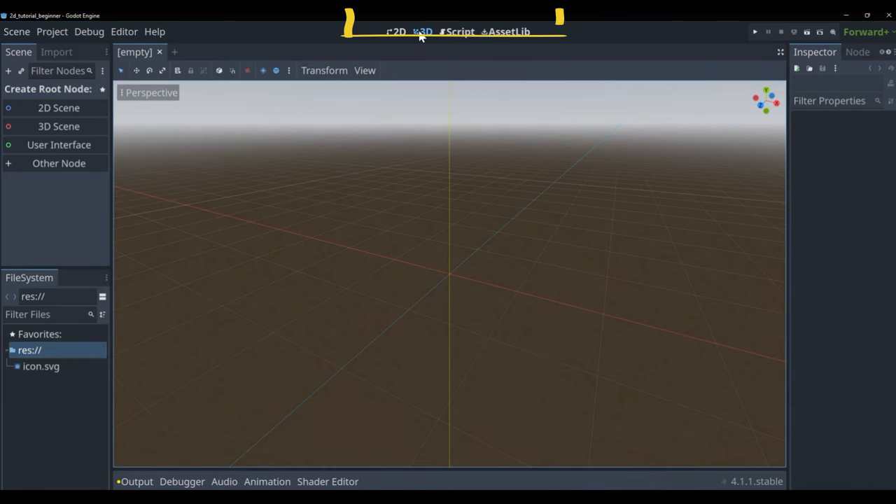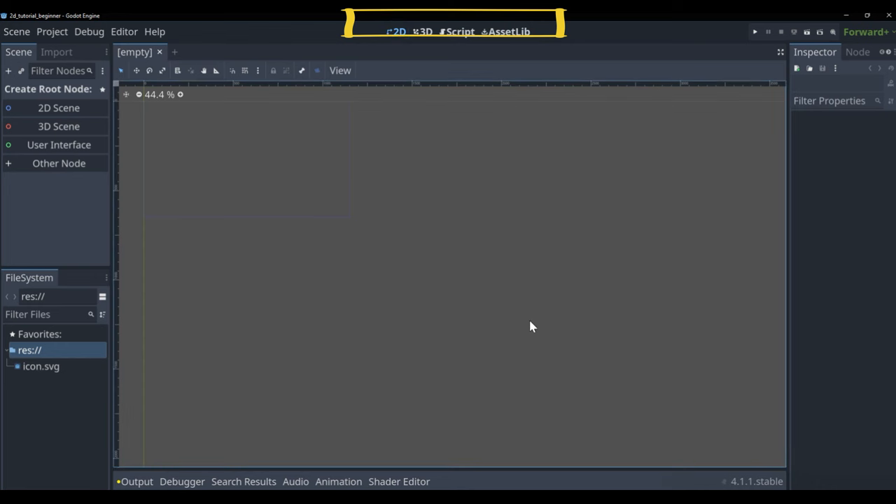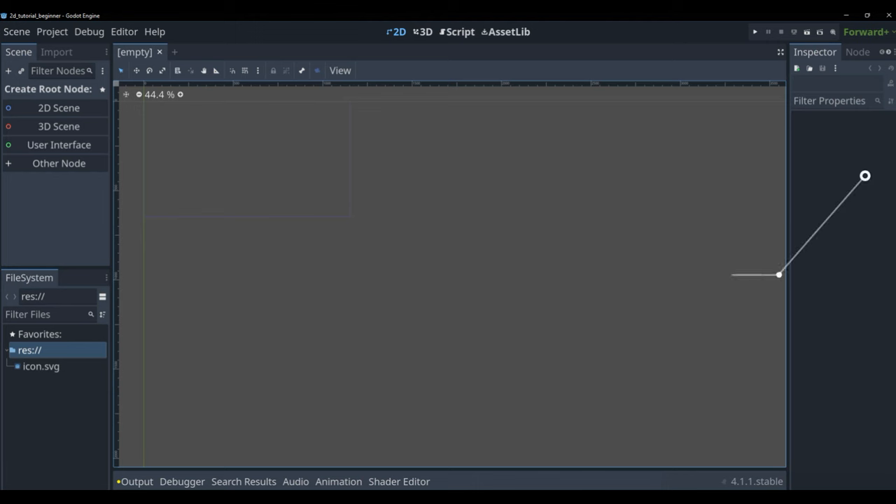Up at the top center you'll see 2D, 3D, Script, and Asset Library. 2D shows your 2D view, 3D the 3D view — we won't be using 3D here. Script is where we'll write our GDScript; it's basically a text editor. You can use Visual Studio Code or something else, but at the beginning I'd recommend the built-in editor so it matches what I'm doing and is easier to troubleshoot.